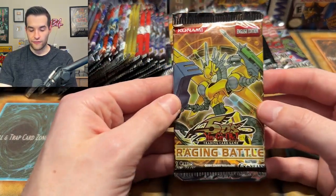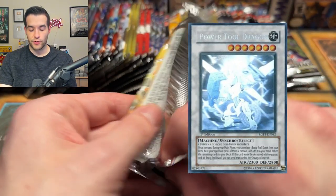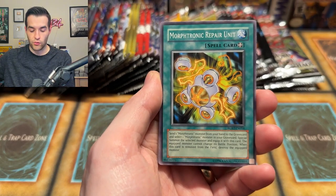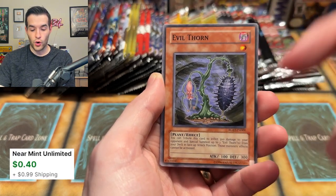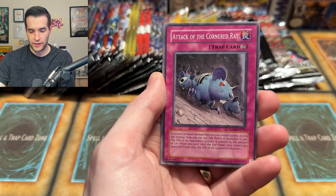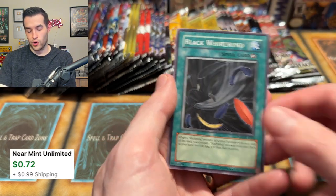Let's try a little 5Ds action — Raging Battle. A Ghost Rare out of here would be an amazing pull: the Power Tool Dragon. I recently gave one of those away on my Whatnot stream. It would be pretty funny to actually pull one after that. We have the Morftronic Repair Unit, Automatic Laser, Mermaid Archer, Miracle Locust, Wonder Clover, Evil Thorn, Crazy Guard — I feel like I need this for a deck somewhere. Attack at the Corner Rat, Emperor Sim, and Black Whirlwind.